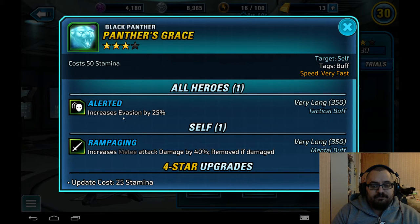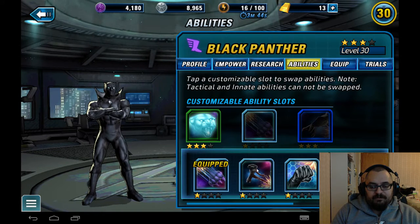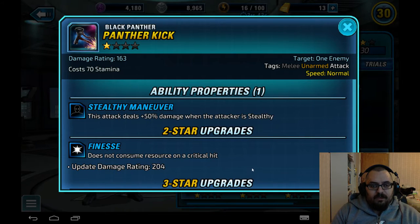Panther's Grace also adds Rampaging to him, which increases his melee damage by 40 percent. So now we're up to 130 percent from all the buffs to his single target ability, before the difference in evasion from Deadly Grace is added in as well. Yeah, it's crazy good single target DPS.